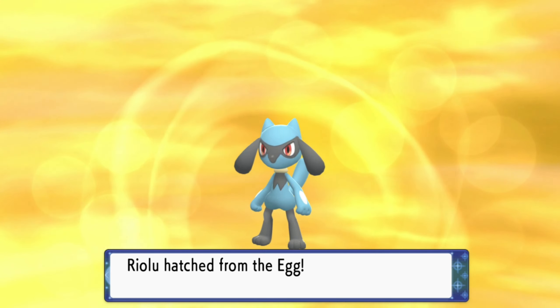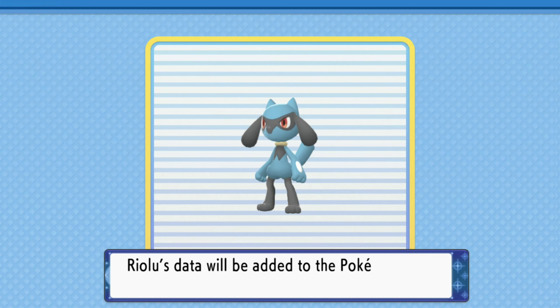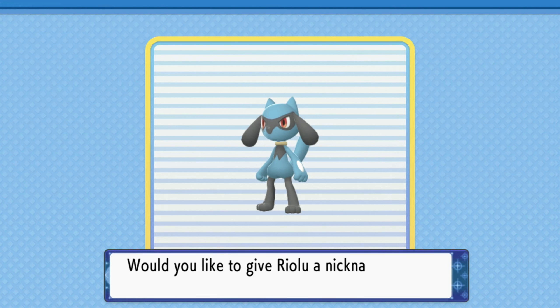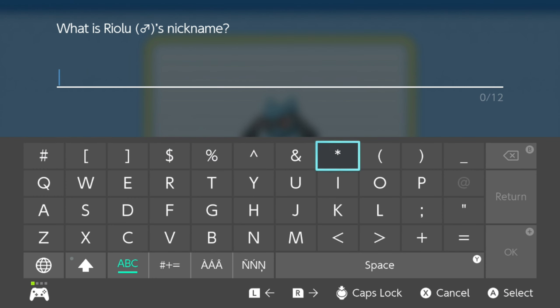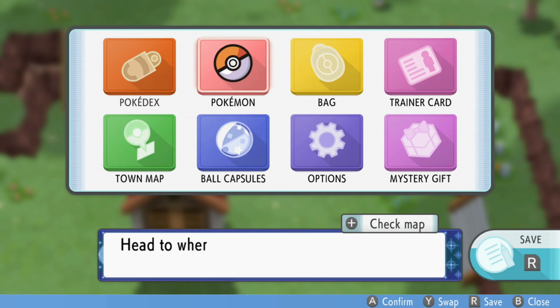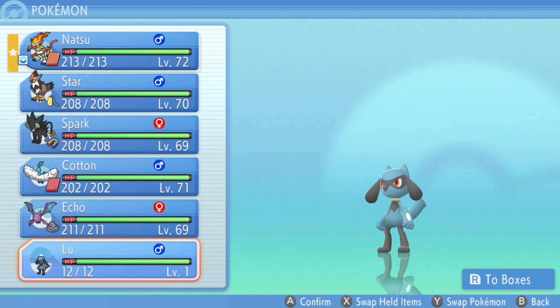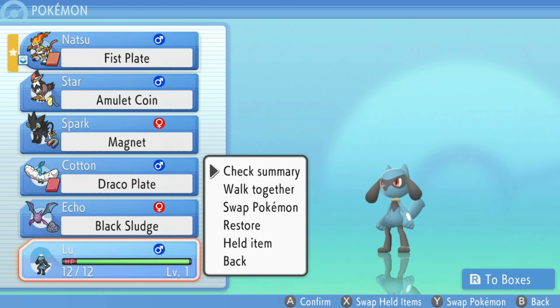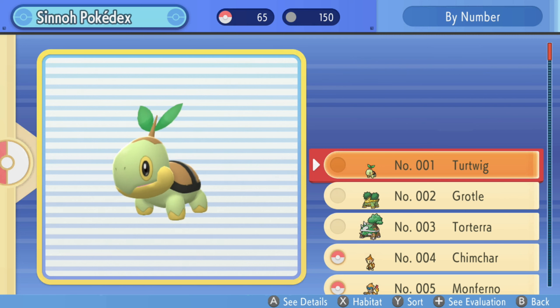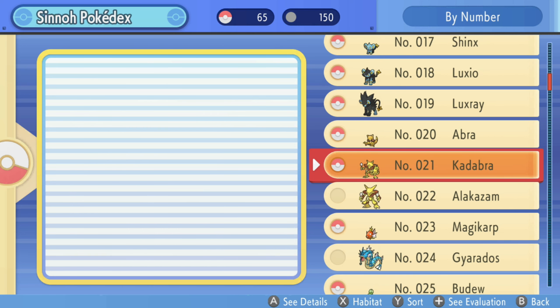I think this is the only way to get one. What should we call him? Riolu, the Emanation Pokémon — the aura that emits from its body intensifies to alert others when it's afraid or sad. That's pretty interesting. Let's go ahead and call him Lu for short. We got a Riolu now, and he is our 150th Pokémon seen in Sinnoh. We've officially seen all 150 Sinnoh Pokémon, though we've only caught 65 of them.